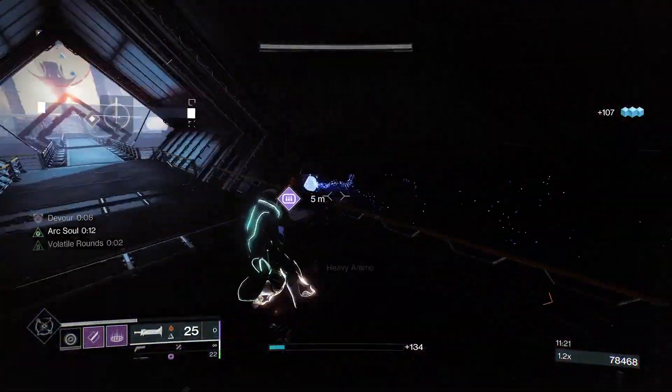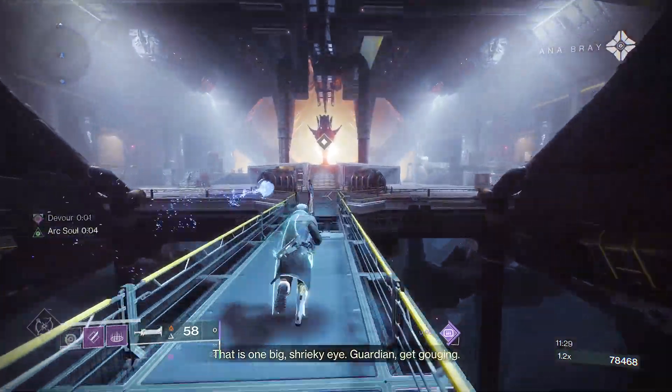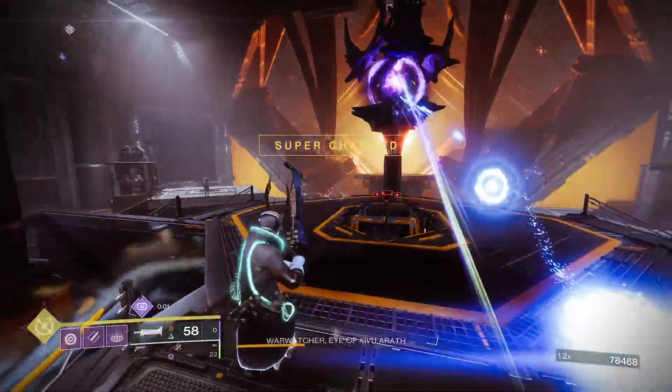Hey guys, you're here for an infinite heavy glitch. This works on Heist Battleground Europa. In the boss room, you will see a giant shrieker. Put on a long range heavy.